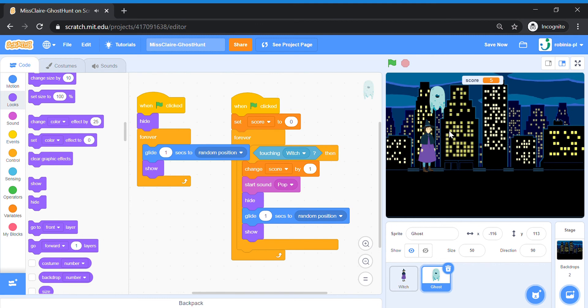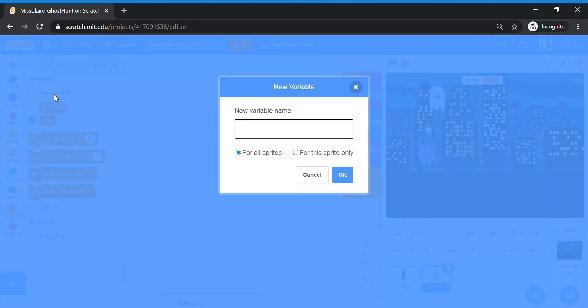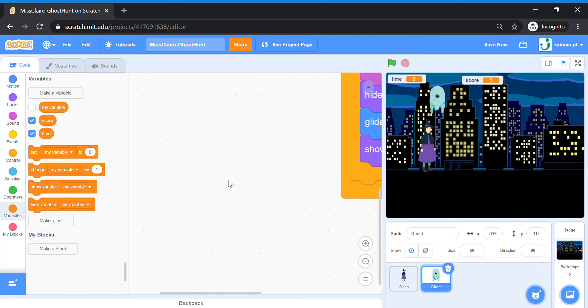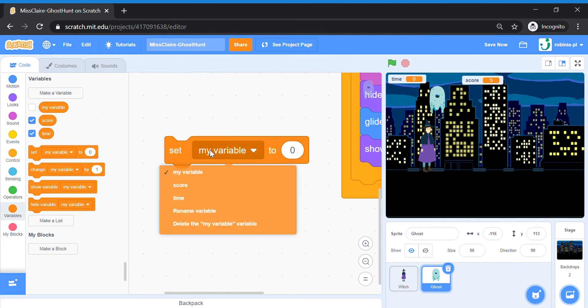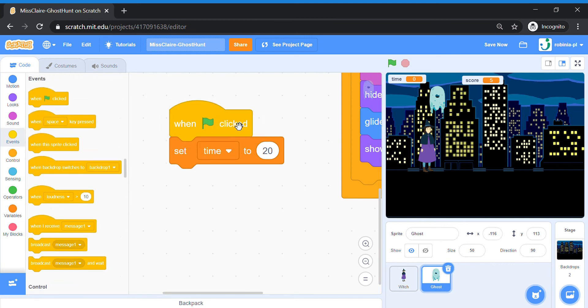Every time I touch the ghost it pops and the score increases by one — great, it works! Lastly, let's add a bit more challenge: a countdown timer. I'm going to do the coding on the ghost sprite. Go back to Variables and make a new variable — we're going to call it Time, for all sprites. Since this is a countdown timer, we're going to set Time to start at 20 seconds and count down from 20 to zero.